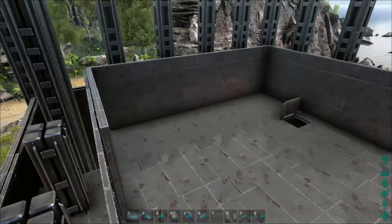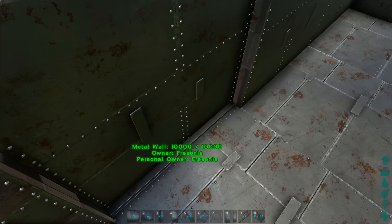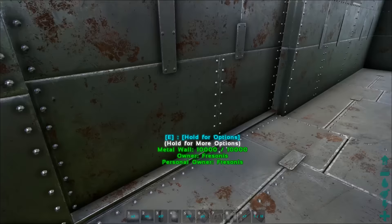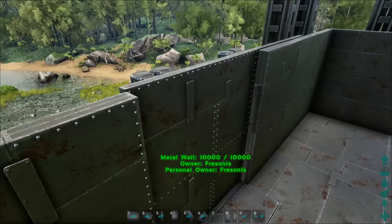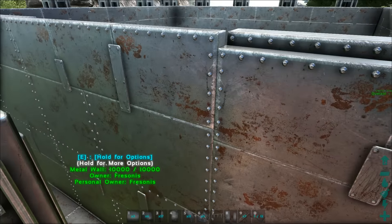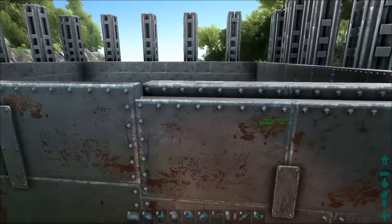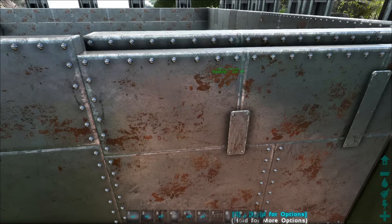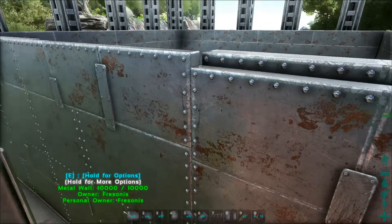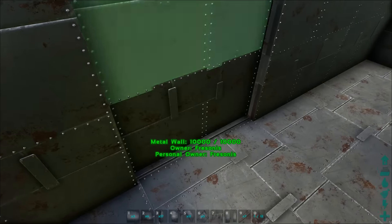I finished all the way around, including on top of the dino gates. The same technique: use a fence foundation on the ceiling and then you can place triple walls. The interesting part is that if you place a fence foundation on the ceiling the wall will be the same height as the other walls, but on a foundation it's lower. It works though — you can have triple walls all the way around.